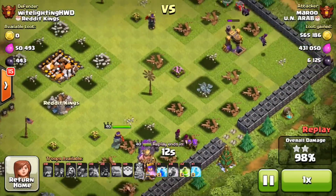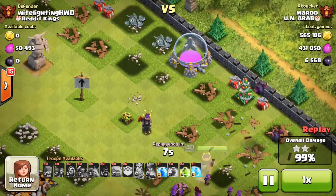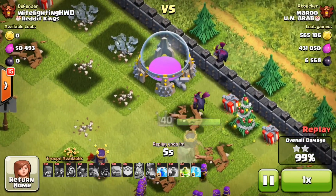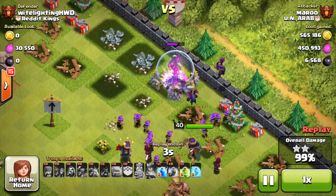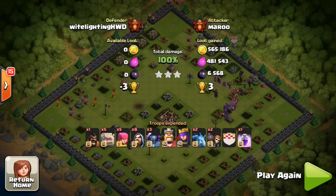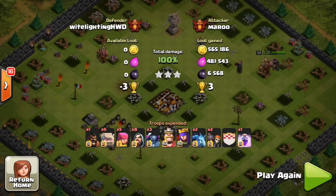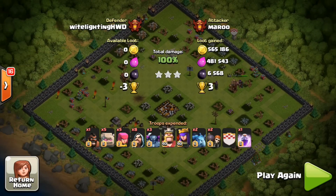They did forget something up top — because the PEKKA died and it was just golems at the top. So I'm using the queen special ability just to get those last few powerful hits off and take that out for the three-star, the 100%. Minus three cups was not terrible, but this guy did get off with over a million in loot. Just absolutely destroyed for over one million and the three stars. Splash damage is not the best up in Champions League.